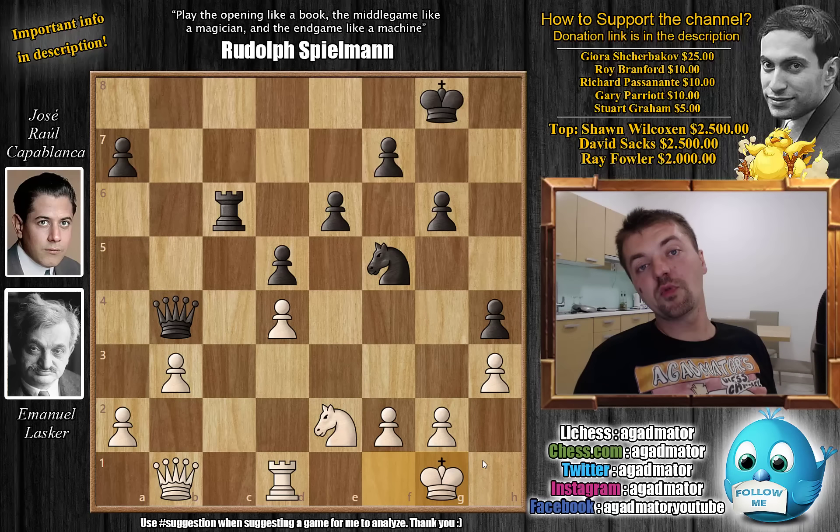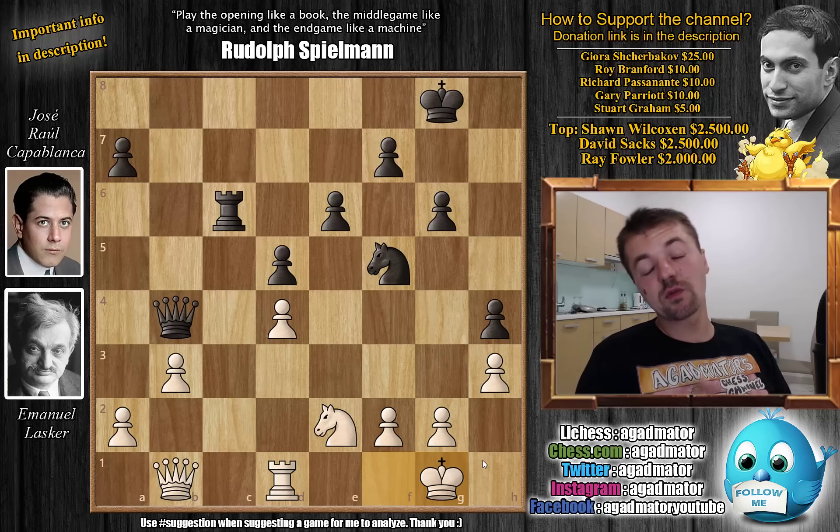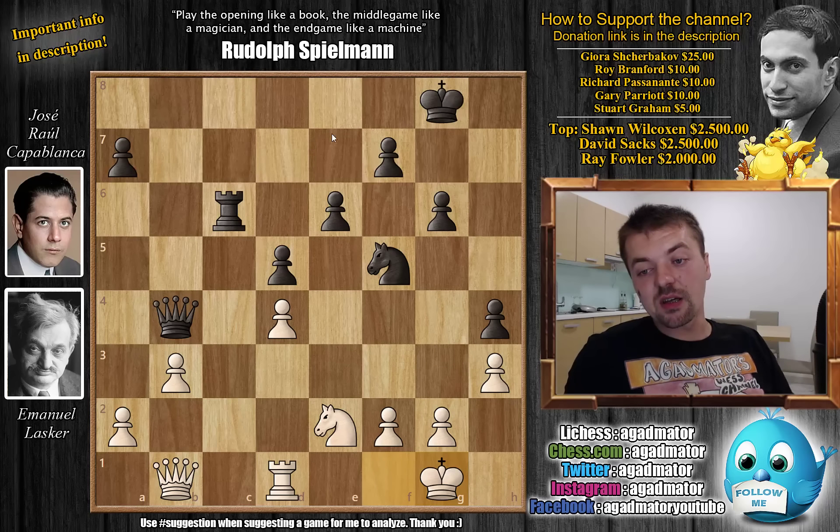We have king to f1, and now comes g6 — Capablanca makes room for his king to enter the game. We have queen to b1, still just waiting. Queen to b4, and now king to g1 — this is Lasker's sealed move at move 31. The time control is 15 moves per hour. Capablanca says king g1 is not the greatest of moves, even though it is the strongest move recommended by the engine. But it doesn't do anything for white. If you seal a forcing move, Capablanca would have analyzed it at home, so king g1 is the best idea here.